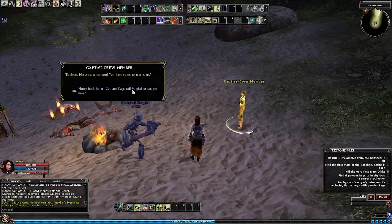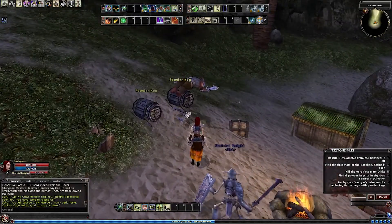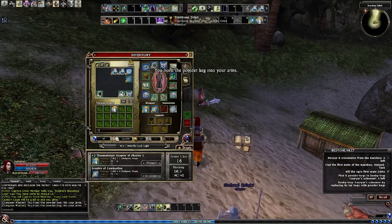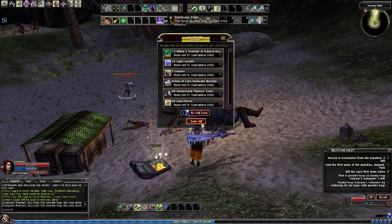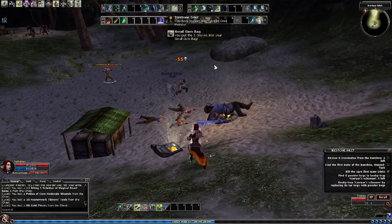We also need to rescue the crew members. Grab the powder kegs — each one takes up one inventory space, so again it's a good idea to have some space cleared out beforehand.